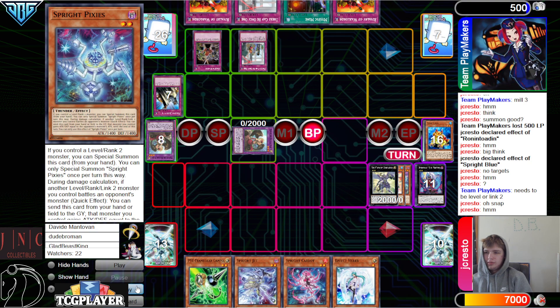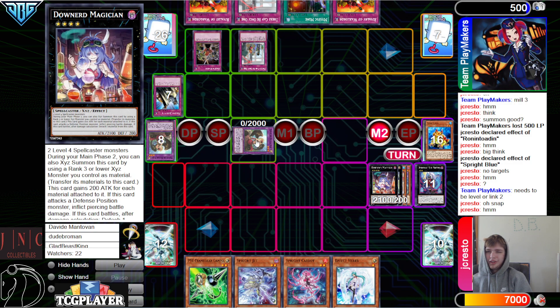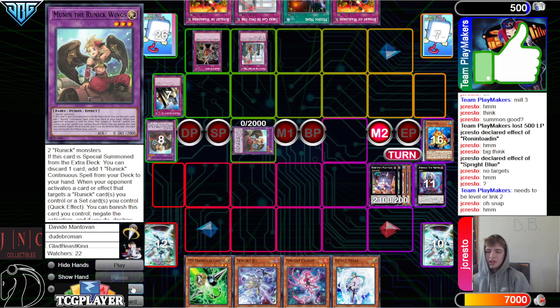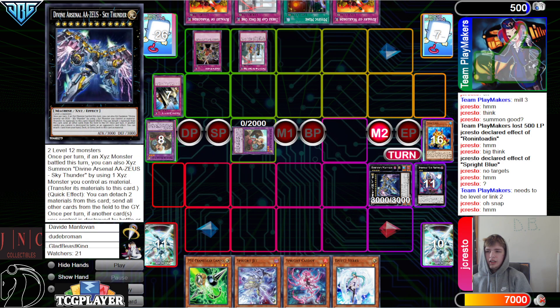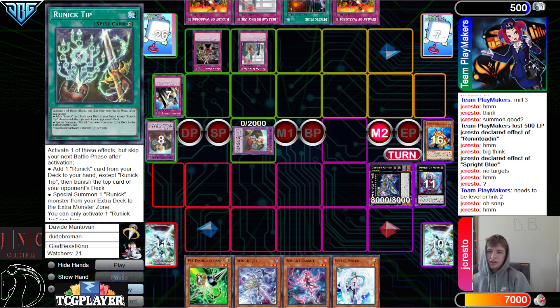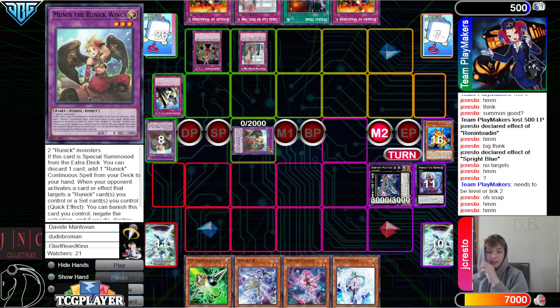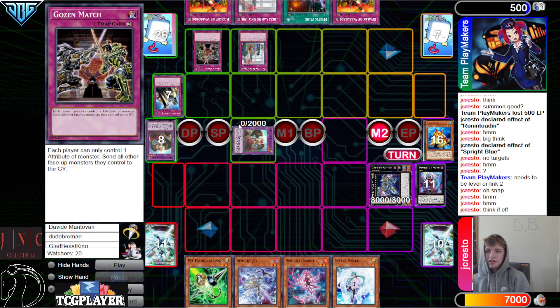Oh snap — so now we're just going Battle Phase to like Sky Cavalry, bounce this back. Sky Cavalry bounce this back seems bad, because we're just giving them more resources — one less Zeus. So then we have to Zeus. What are they top decking? They have to top deck something here. Think of effect — none of these cards do anything.